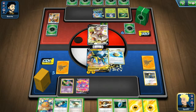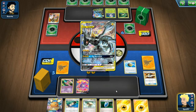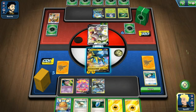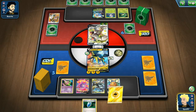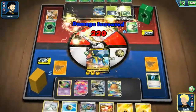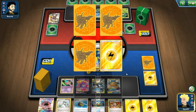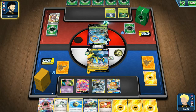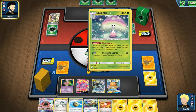We'll grab the Pikarom, attach energy to the active, then Float Stone because next turn we will probably want to retreat out of the Vikavolt ideally into a Full Blitz from the Pikarom. This is not a bad hand, so we will Super Zap Cannon to take the 220 knockout. Then next turn we have the energy attachment, Tapu Coco with the Quick Ball, and the Thunder Mountain in order to get a Full Blitz off - this is looking pretty good for us.